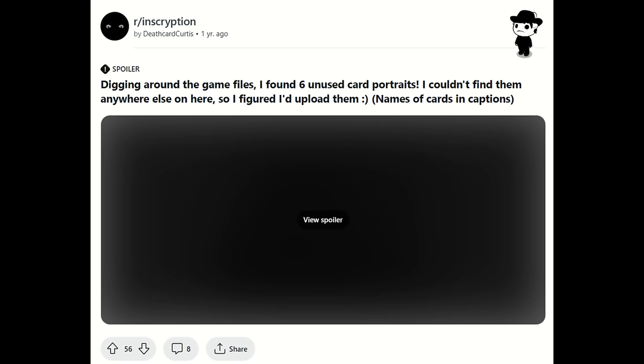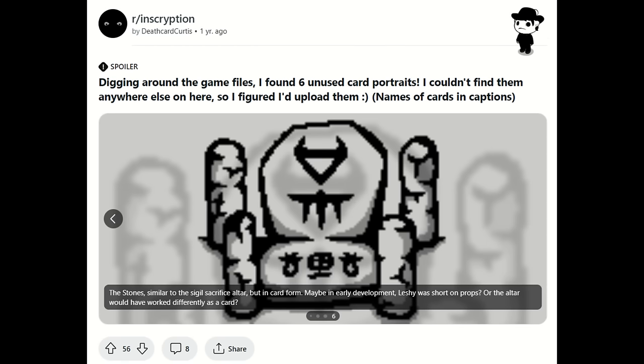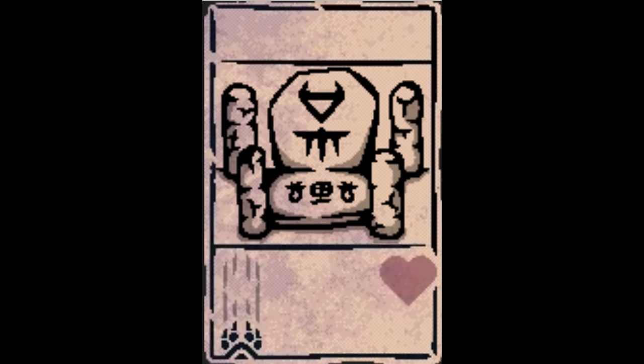The rest of these are quite interesting, and again, not anything I've seen before. First, I want to look at the Stones, which is just the Sacrifice Sigil event but as a card artwork for some reason. So that's pretty interesting. It might mean that originally, events were going to work a bit differently — maybe they were going to be presented as cards, or perhaps there was going to be a card that was also the Stones and functioned similarly.